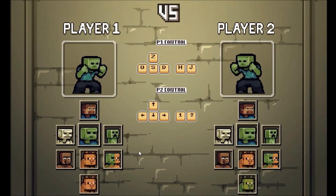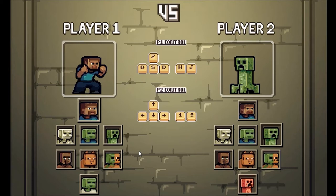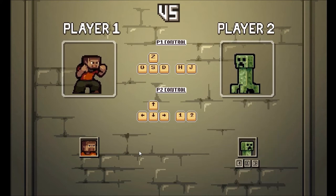Oh, alright. Okay, so we're all set. And I'm going to go with Steve, I think. She's going with the creeper, and I'm going to go with the red shirt guy. How do you select? I would assume yours is 0, maybe? Enter? Enter on the number pad? Two? One? Oh, it's one! Okay. And select your skin there if you want to change it up.